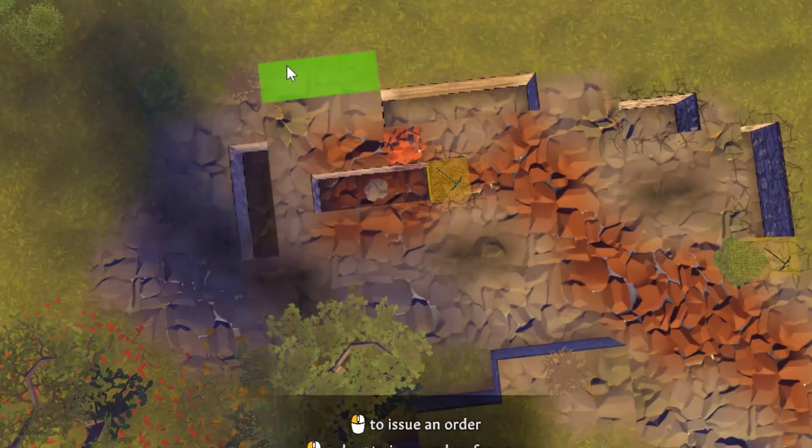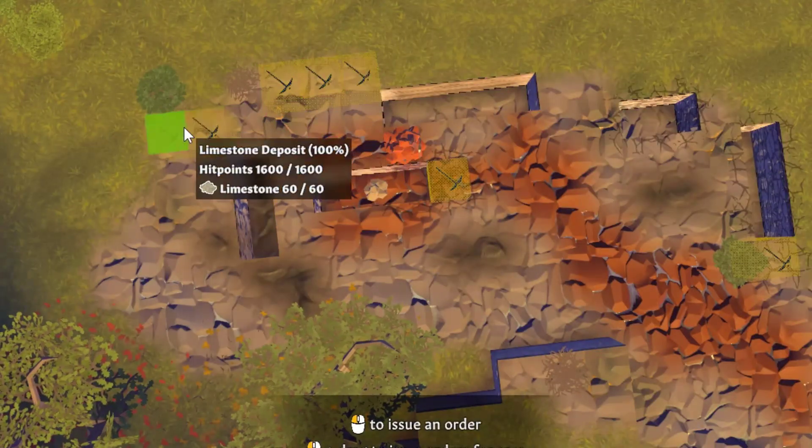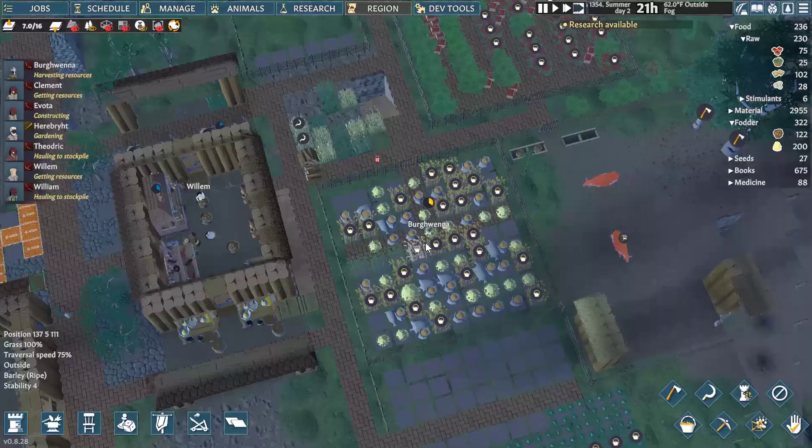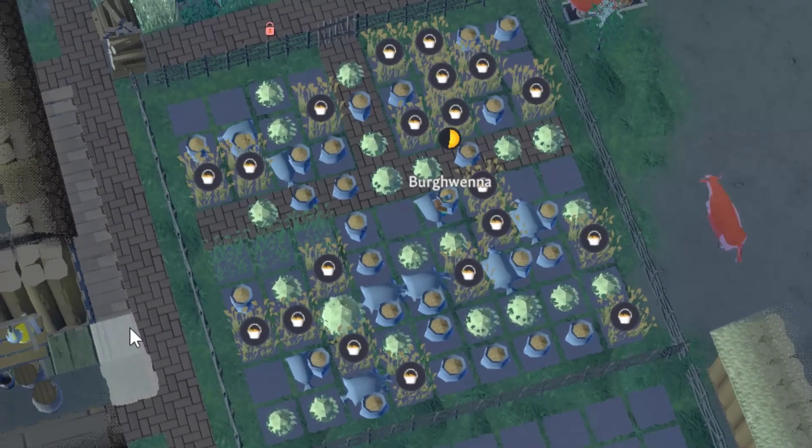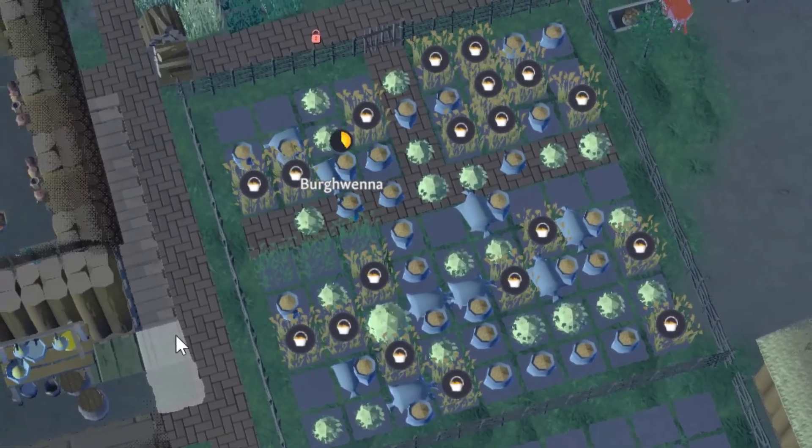All of this building at the front takes a lot of stone, so I'm going to start mining at the reserve at the back of the base. Although I do wish I could build walls that have barley and hay — I wanted a lot of these, but this might be too much. At least there'll be plenty of booze in the future.